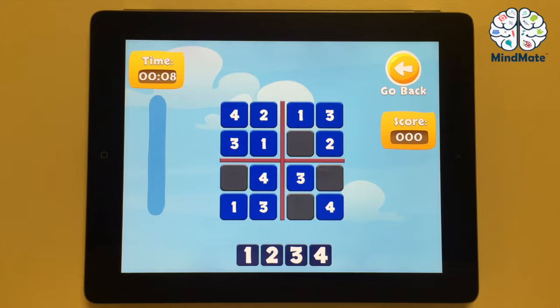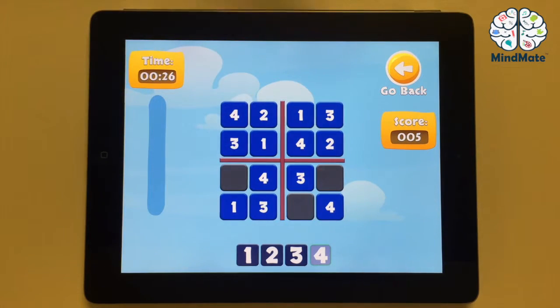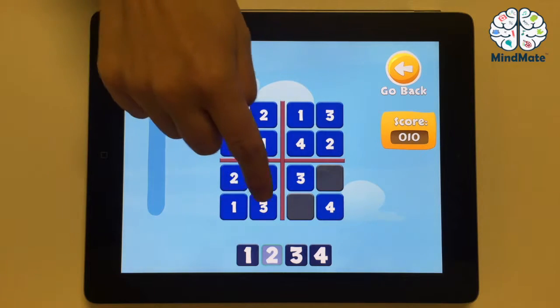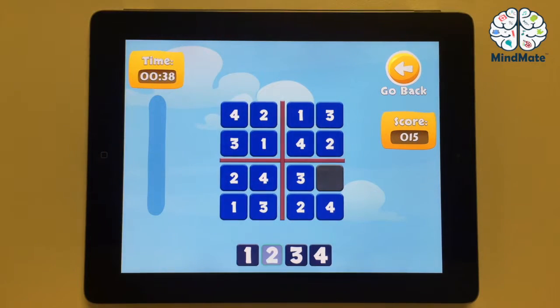Let's try the first level together. It's easiest to start with the block that already has three of the four numbers filled in. That makes it easy to recognize the fourth number, like here. You first tap into the empty box and then choose the right number. If you have no other blocks with three filled-in numbers, you can look at the rows and columns — they also have to contain all the numbers from 1 to 4. Just be careful to put in the appropriate number only once per row, column, and block.